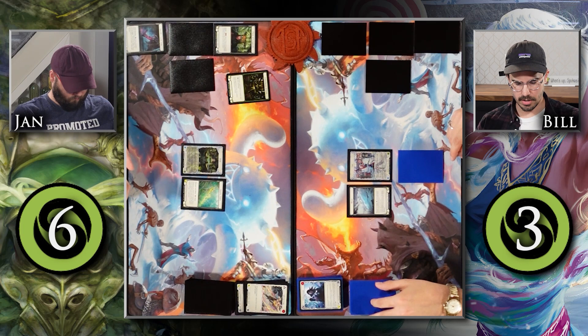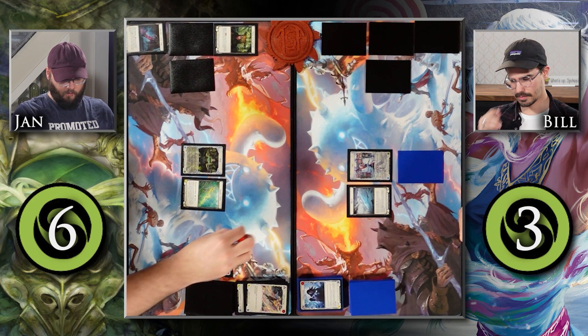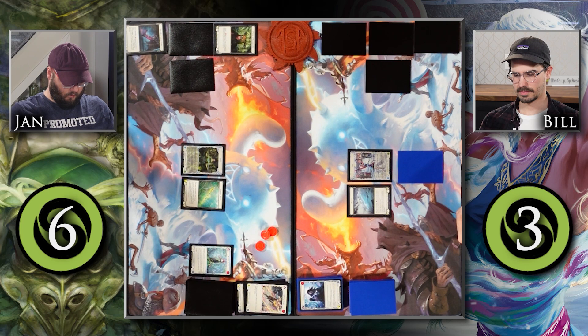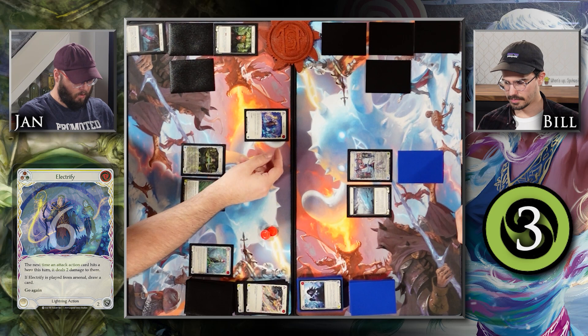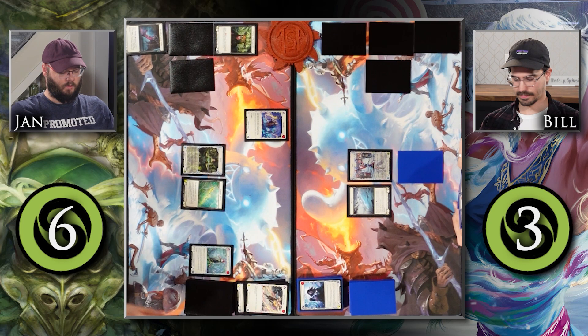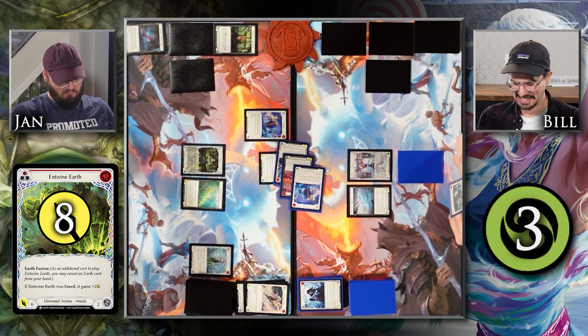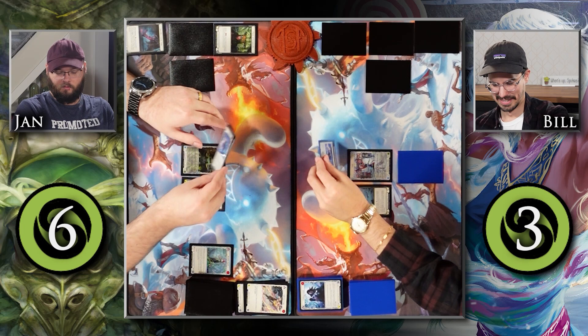I'm going to arsenal a card and draw 4. Start of my turn, get rid of this Embodiment of Earth token — you've served me well. Let's pitch this Bramble Spark for 3 resources. Even though I want to be playing non-attack actions, we want the resources. I'm going to spend 1 for an Electrify — next attack action I play this turn, if it hits, it deals 2 damage. It was not played from Arsenal so I'm not going to draw a card, but it does have Go Again. I'm going to spend these 2 resources to attack with Entwine Earth and fuse it for a plus 2 attack — so I'm attacking for 8. They block for 8. I will arsenal this card and draw.